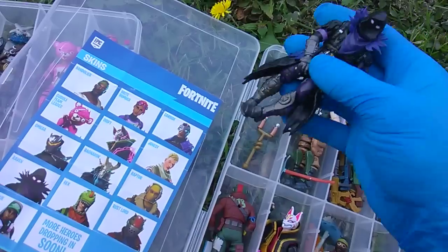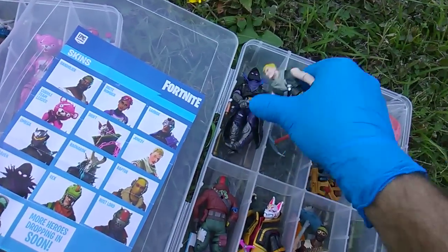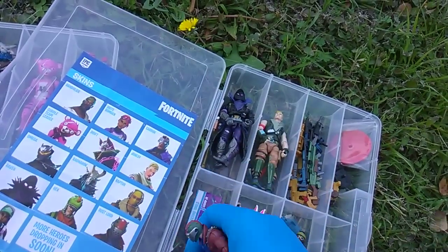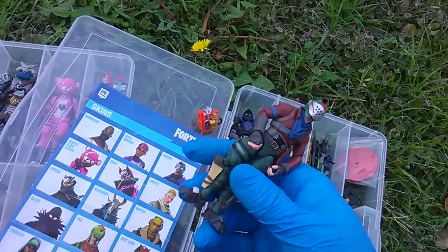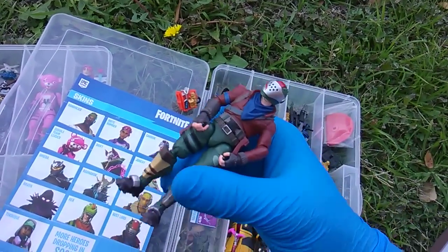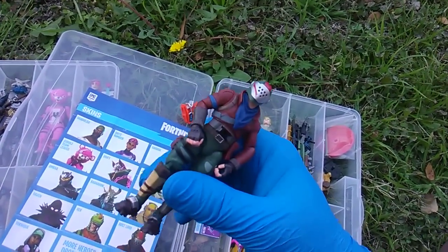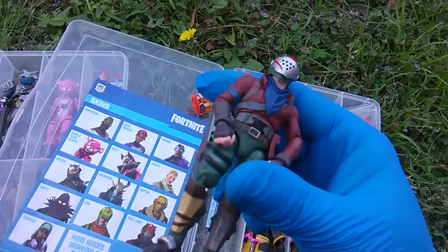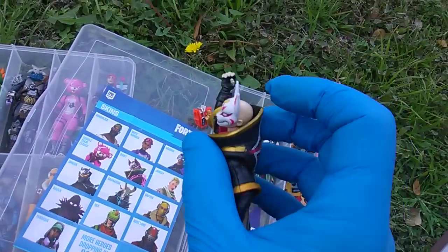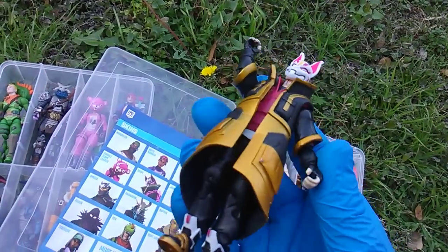Over here we got Raven and Jonesy — they're in the two-pack, the Builder Pack. This is, of course, Rust Lord. For some reason they decided not to give him a harvesting tool — it seems like some real internal inconsistency. We got Drift. Fun fact: Drift is bald. I fixed his arm — just super glued it back together.